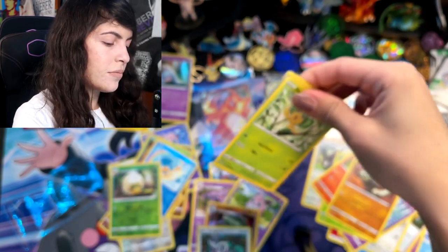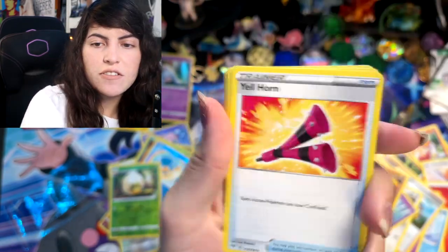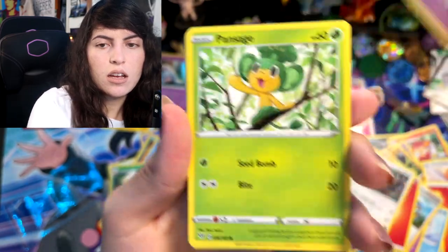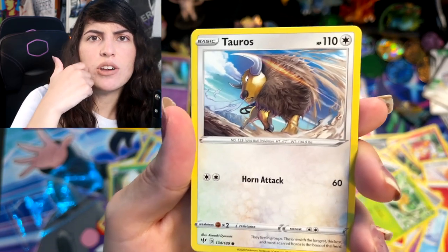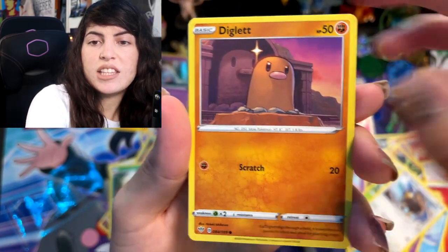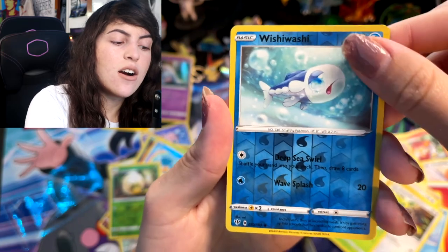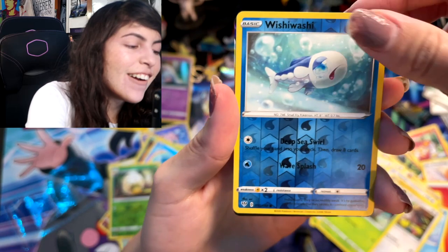Alright — one, two, three, four. Starting off with another Fire Energy card, Yellhorn, Ursaring, Pansage, Taro — I don't think I've gotten this card before, I would have remembered that fuzziness. Zigzagoon, Squalvet, Shieldon, Wishiwashi Reverse Holographic card. And our last card — oh, I see some shine. Oh, I got it. Five Below...